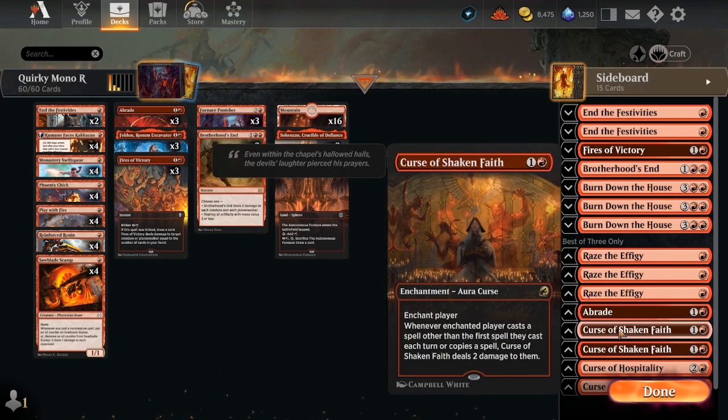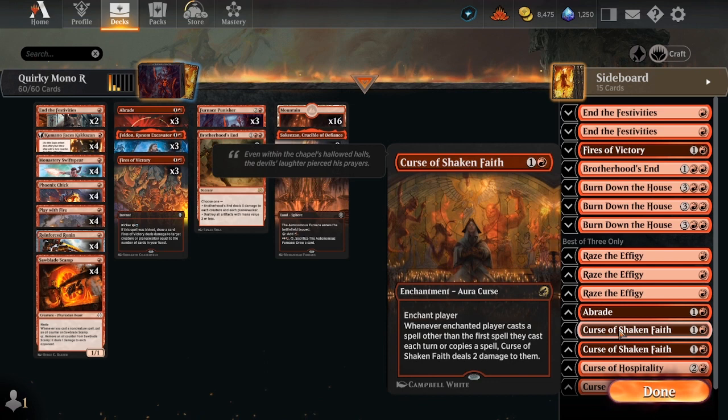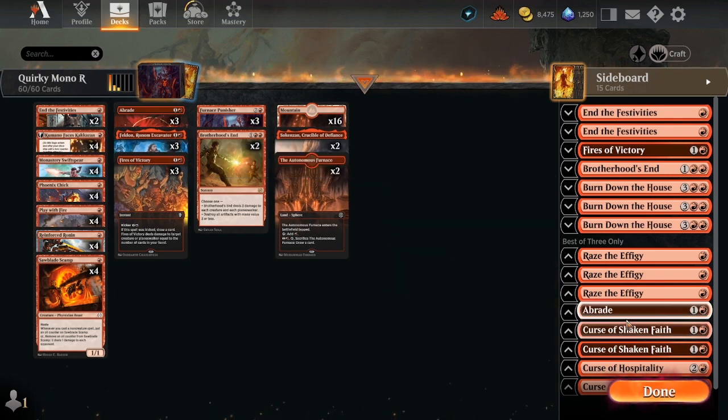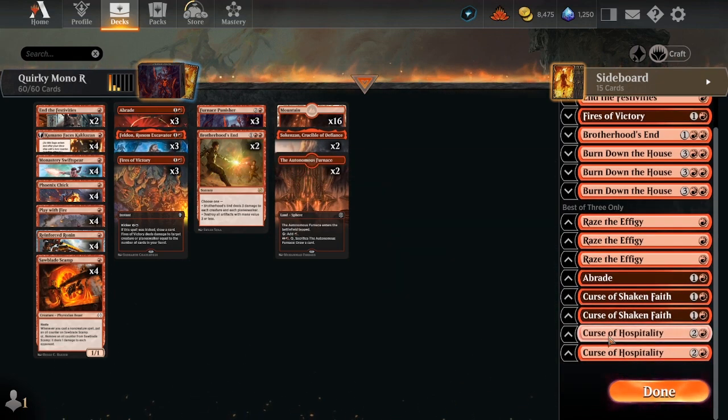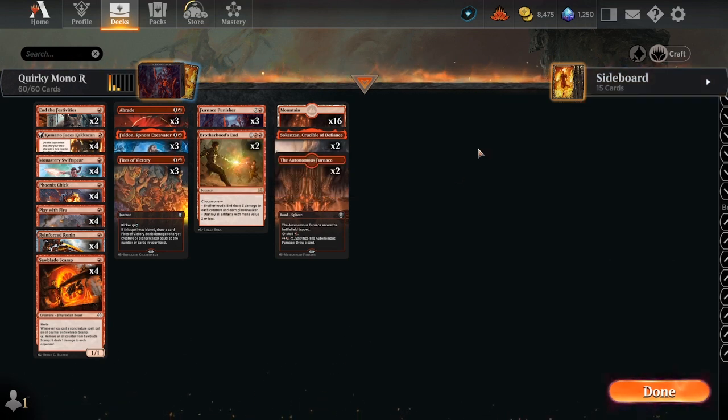Here's where we swap out the Furnace Punisher — we bring in Curse of Shaken Faith. Whenever the enchanted player casts a spell other than the first spell they cast each turn, or copies a spell, Curse of Shaken Faith deals two damage to them. We're also running two Curse of Hospitality: when creatures attack the enchanted player they have trample, and whenever a creature deals combat damage to that player, they exile the top card of their library until end of turn, and that creature's controller may play that card spending mana as though it were any color.